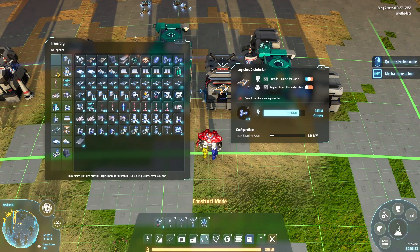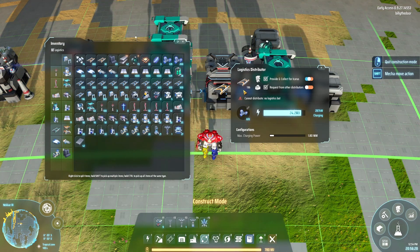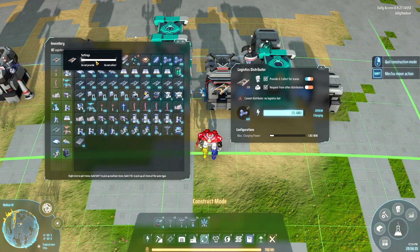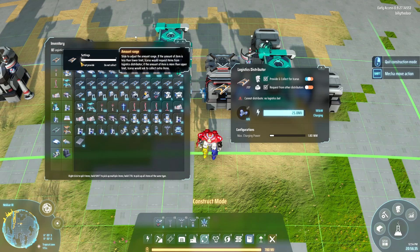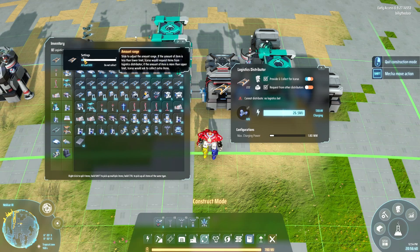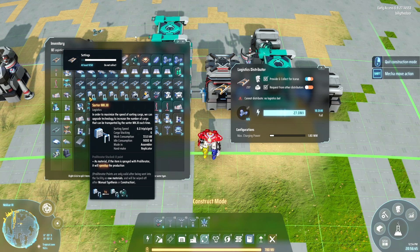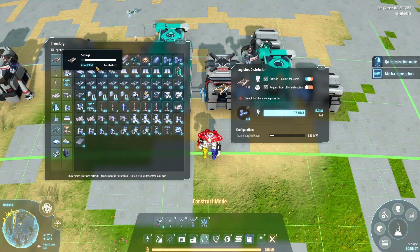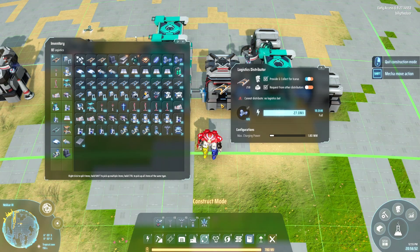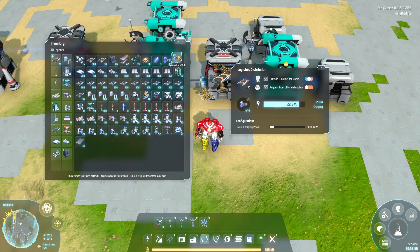So if I go over here, these are the filters that I have already set up. I want to set up a new one to give me yellow belts. I click on the box, click on yellow belt, and then there's this slider here. You can either set it to do not provide or do not collect, which means nothing happens. If I increase the minimum, this will say that if I'm in range, it's going to make sure that I have at least 1050, if things are available. So I put the distributor on the box and it's going to start giving me the belts.